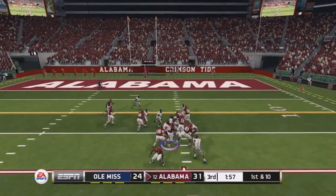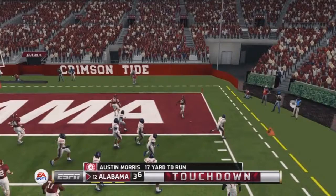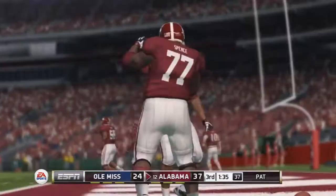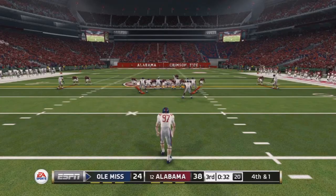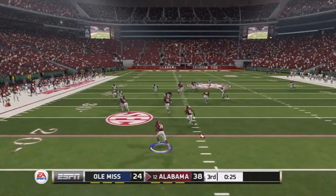With two minutes to go in the third quarter, Morris takes the handoff up the middle and fights for four yards. Then on a pitch play, Austin Morris basically just walks right into the end zone — great blocking setup, making it look too easy. Ole Miss isn't that bad anymore, but Alabama is now up by two touchdowns, 38 to 24, as the third quarter comes to a close.